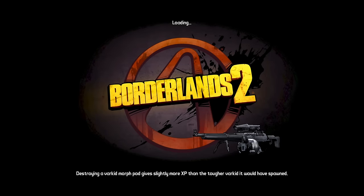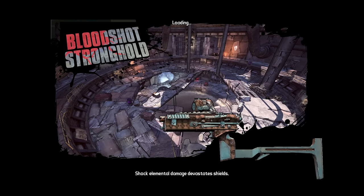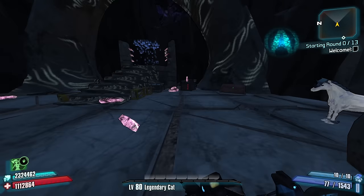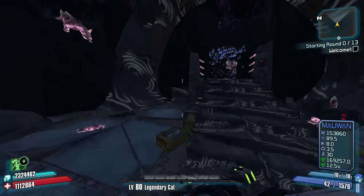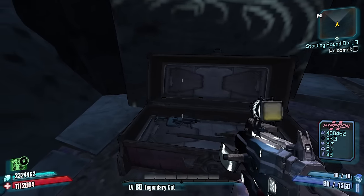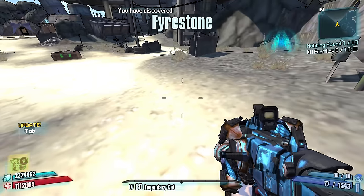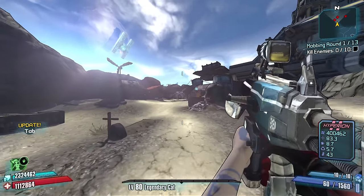F2 me. Bloodshot Stronghold. This is my first time ever being in tier three. We have a really good run going — our only thing we could really be asking for is a better corrosive damage SMG. But other than that, we've got a pretty good setup. Let's try out our new Actualizer SMG.